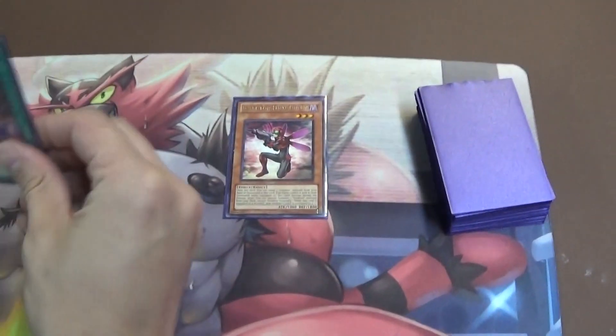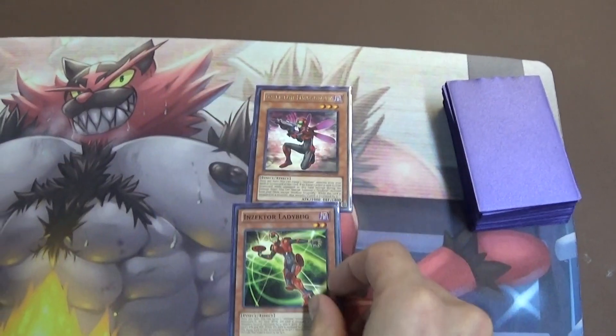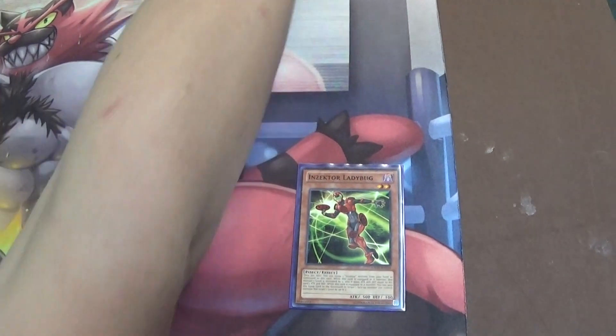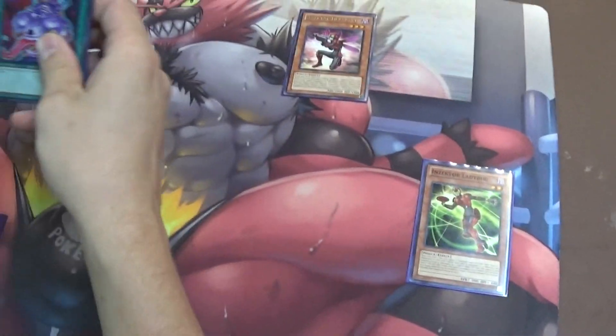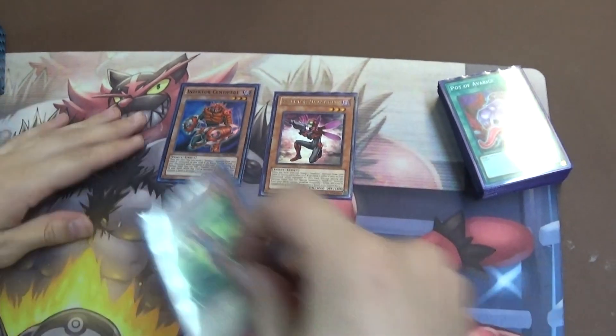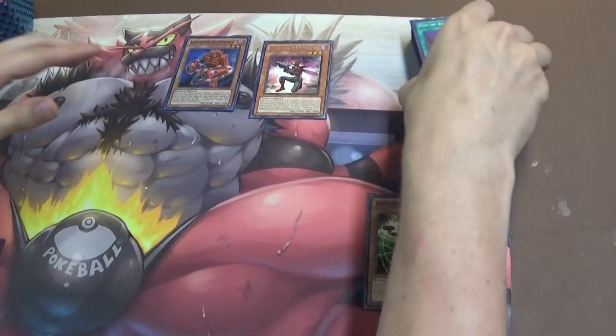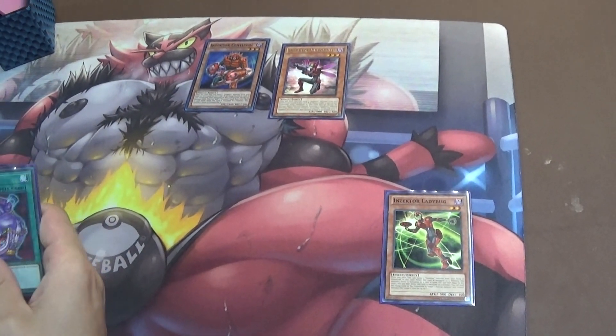You always want to start off with summoning Dragonfly, and then you go into Ladybug. Ladybug will increase its level by 1 and proc Dragonfly's effect to summon, which will be Centipede first. Use Centipede's effect, proc the Ladybug, make it a level 4, and search again. This time we want to actually go for the Hornet.